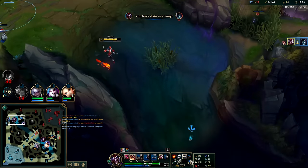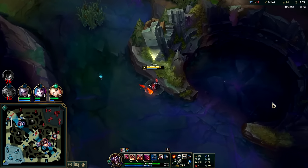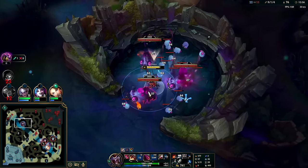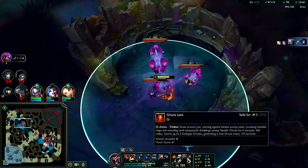Your general combo will be something along the lines of a double auto into R, more autos, then a Profane Hydra.